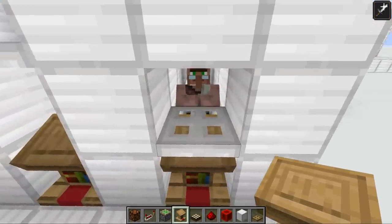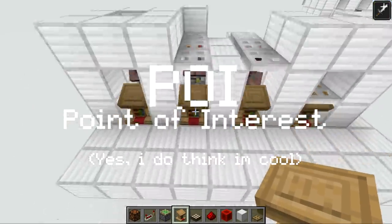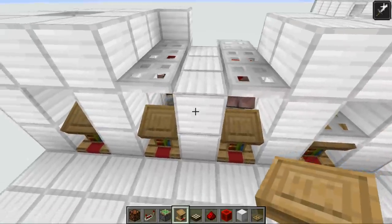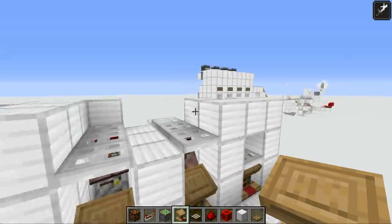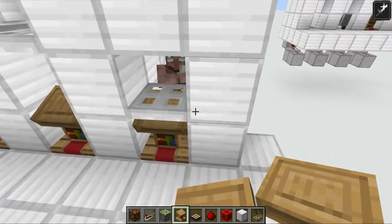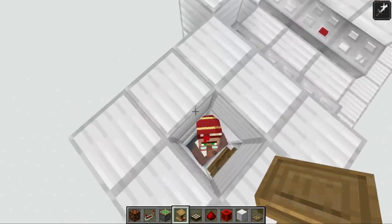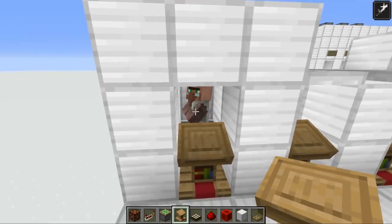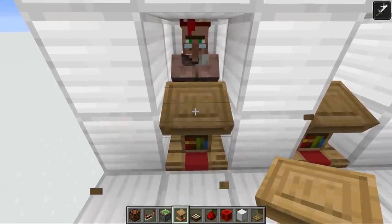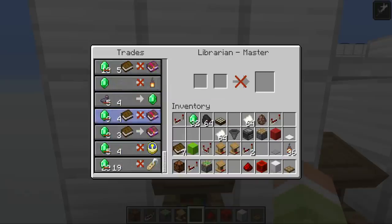In 1.14.2 there is something to be said about pathfinding to POIs, and this may change slightly in future updates. If it does, please let me know in the comments. Because the villager now needs to pathfind to their workstation, we need to do some modifications to our trading hall. One massive difference is that it's really hard to get a villager sitting in a minecart to reset their trades.